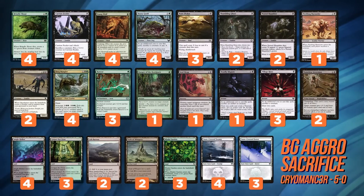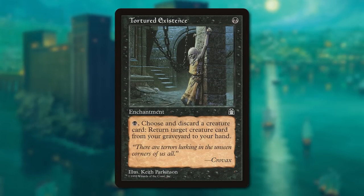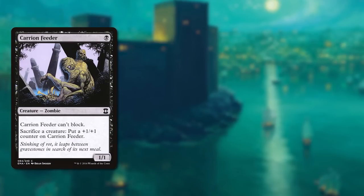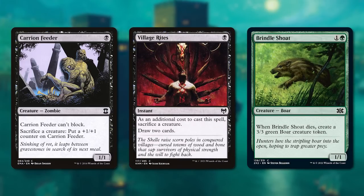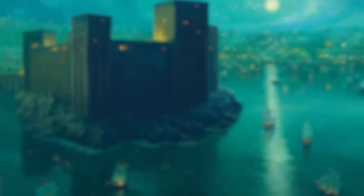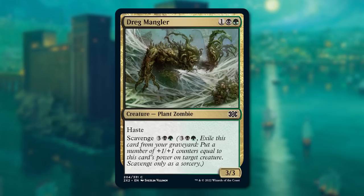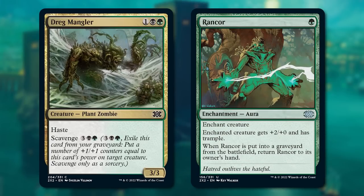We've seen a lot of slower, grindy black-green decks in the past, especially with cards like Tortured Existence, but this one hits hard. Using cards like Carrion Feeder and even Village Rites to sacrifice creatures like Brindle Shoat on the cheap for value, it can then follow it up with a cheap Bone Picker — a new Double Masters downshift. Another new one is Dregmangler, a great attacker who can then pump up a creature out of the graveyard with its scavenge ability. And to help your big creatures punch through? Good ol' Rancor will make sure they can connect.